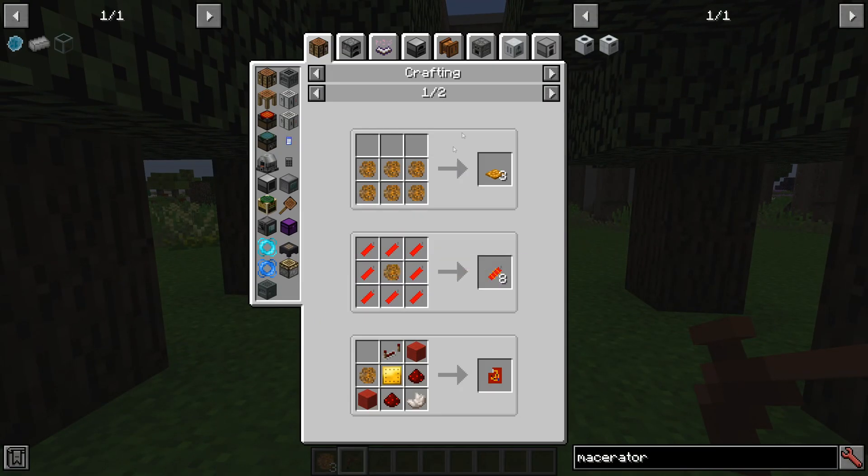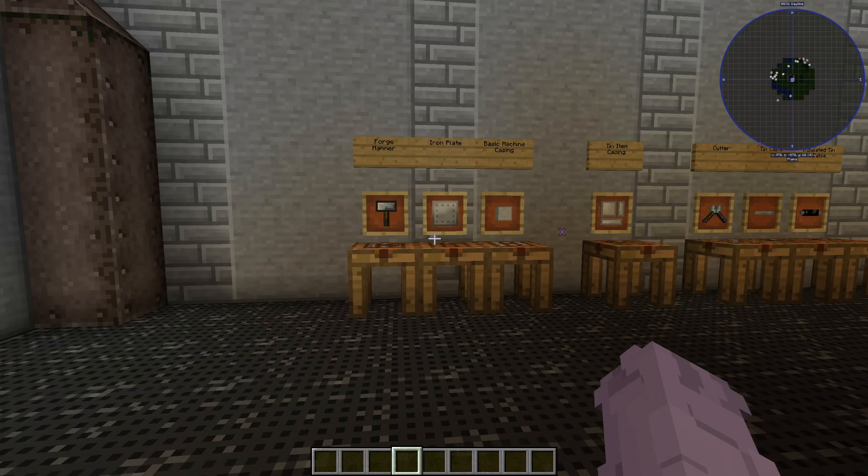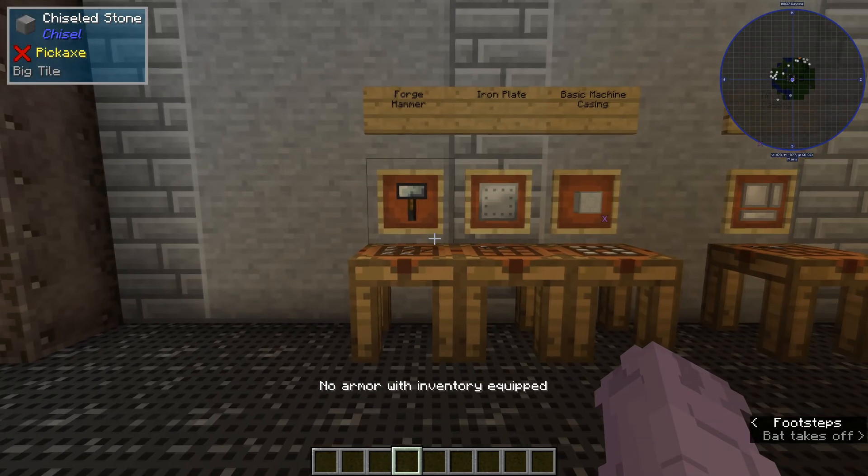With the sticky resin you can make a couple of things, but you can also smelt it into rubber. Next, we need to generate some power, and that is going to be EU — which is IC2's power format. So let's work on a generator.